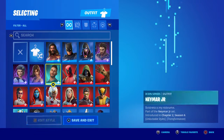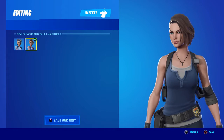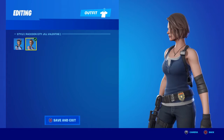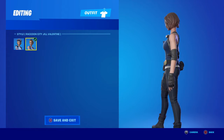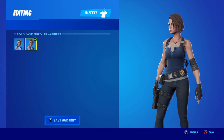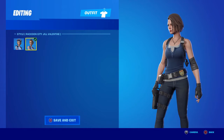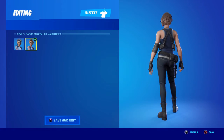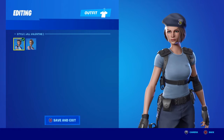Let's take a look at Jill. They did a really good job — the shirt is correct, the STARS badge, all her gear, the jeans, even her little arm wrap from something that happens in Resident Evil 3 — not going to spoil it if you haven't played it. Everything looks good; the hair looks good. I think they did a great job on this outfit.